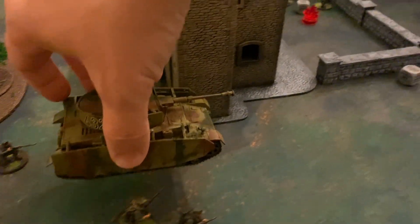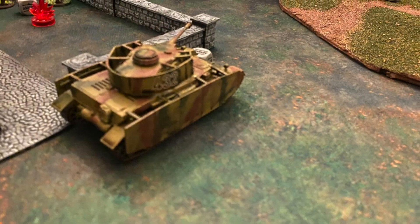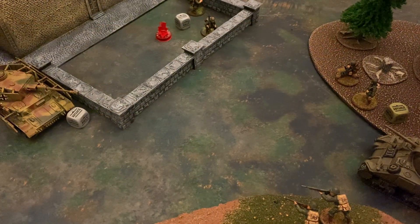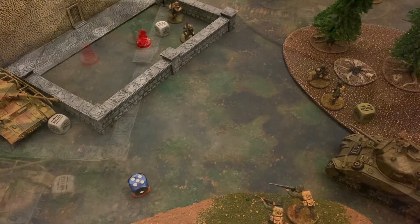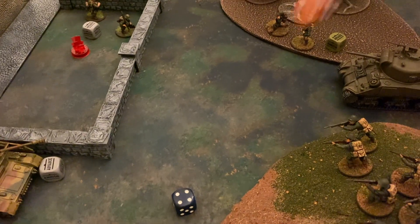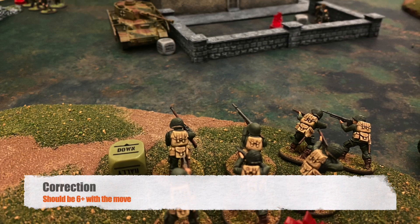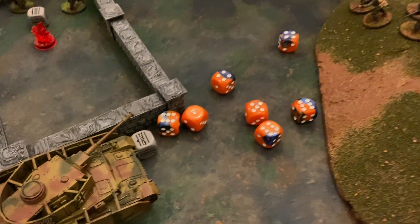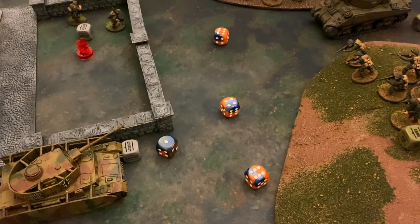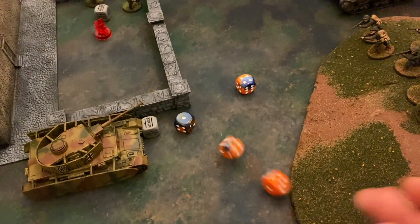The Panzer IV advances nine inches and targets the Sherman tank with the main cannon. Hitting on fours due to movement, the shot easily goes through on a five. Penetration value six versus armor nine needs threes minimum, and the four immobilizes the Sherman. The hull-mounted machine gun then fires into the American infantry ahead, needing fives as they went down. Four hits, and needing fives to wound, two go through — two infantry stands are removed.